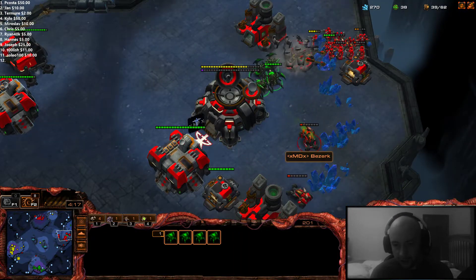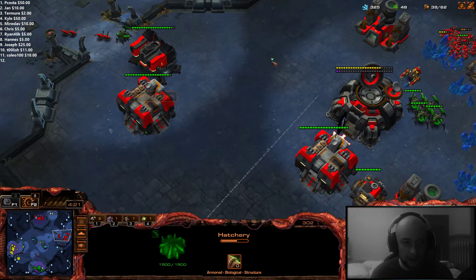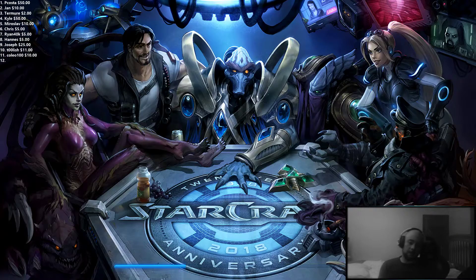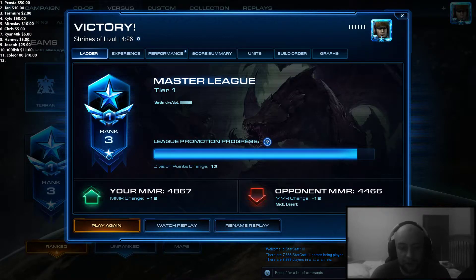So if you keep those Zerglings alive the whole time, he'll feel inclined to keep making Hellions. And that's one of the strategies you can use on this map when you're playing at a disadvantage, because as 2 Zerg on this map, you are playing at a disadvantage. If the Terran player goes for 3 Barracks Reaper spam and you've gone for any type of macro play, the Reaper snowball is not manageable as 2 Zerg.